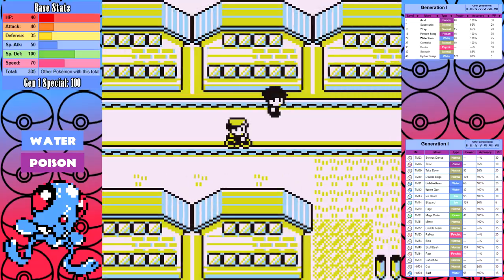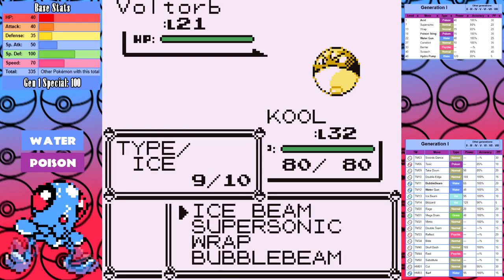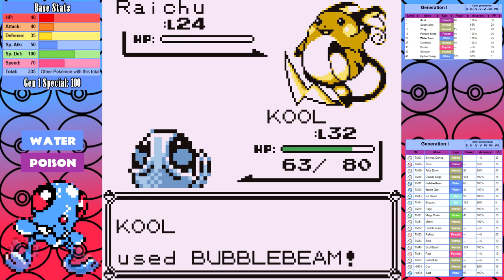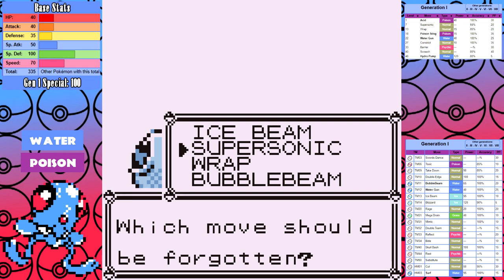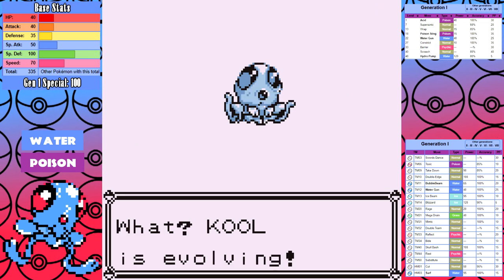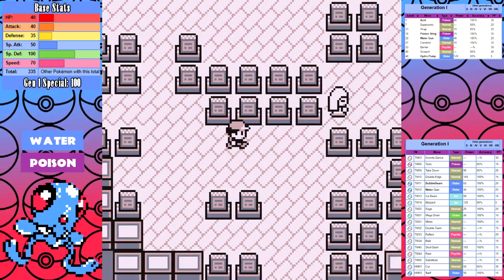We go the short route through Saffron and back to Vermilion City to take on Surge so I can use Fly outside of battle. Since I'm overleveled, the first two Pokemon go down to a single Bubble Beam. Raichu does survive one, gets off a Thunder Shock, but Tentacool's amazing special just tanks it and we knock it out on the second turn. Now that we can use Fly, it's back to the Pokemon Tower. I also learned Barrier — I replaced the unreliable Supersonic — and in hindsight Barrier is the move I should have used over Swords Dance.